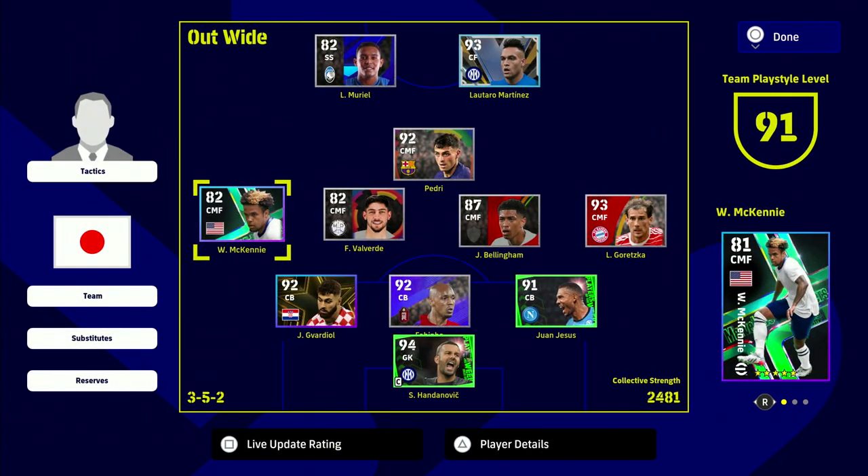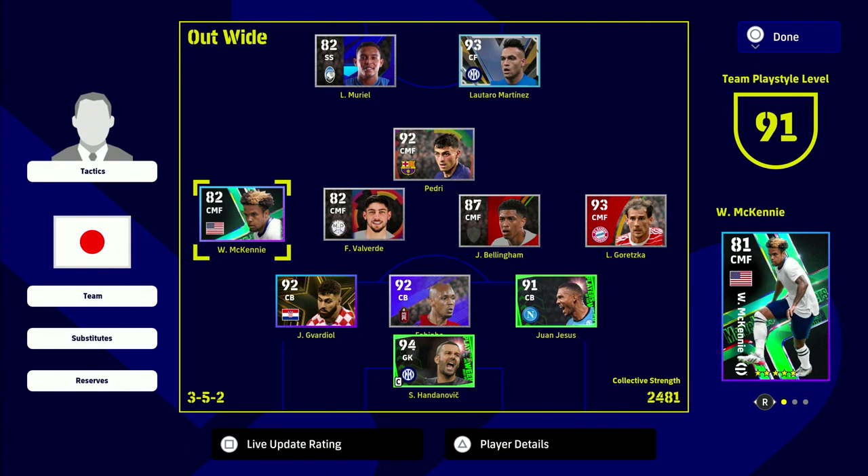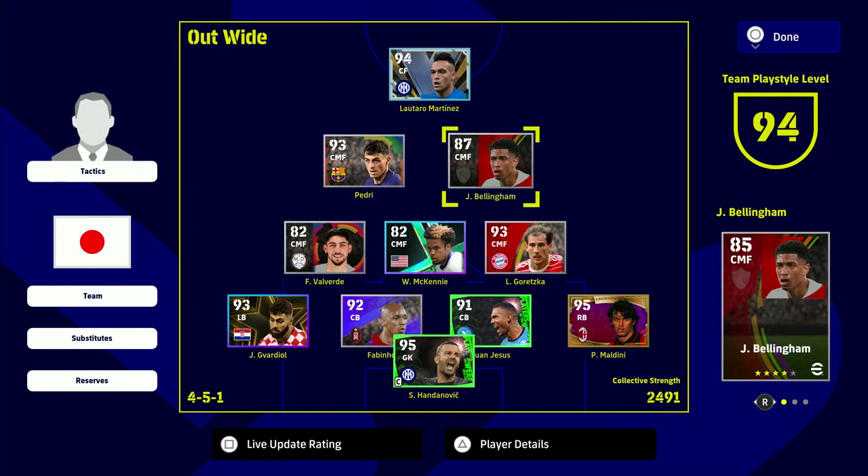We'll start by setting up a team. This is a very good formation I think will come into prominence once v2.4 drops. We've got three at the back, five midfielders — all center midfielders, no anchorman or DMF. We're also looking at a Christmas tree formation with five center midfielders more centrally. Valverde and Goretzka are your engine men breaking things up, McKinney is your defensive guy who can still get forward, and Pedri and Bellingham apply pressure up the pitch.